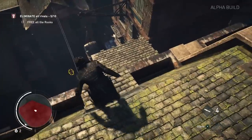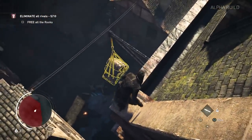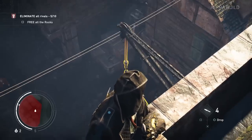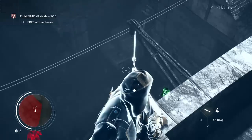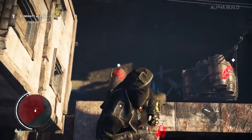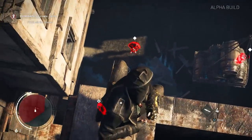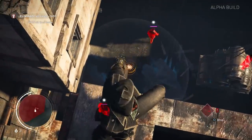I remember this — so this is an environmental takedown. You've got to wait until he's right below. I'll lure him across. You can use Eagle Vision now to sort of track targets. The guy's sort of underneath it but not particularly close, so I think I need to send them all crazy and hope one of them wanders into range.